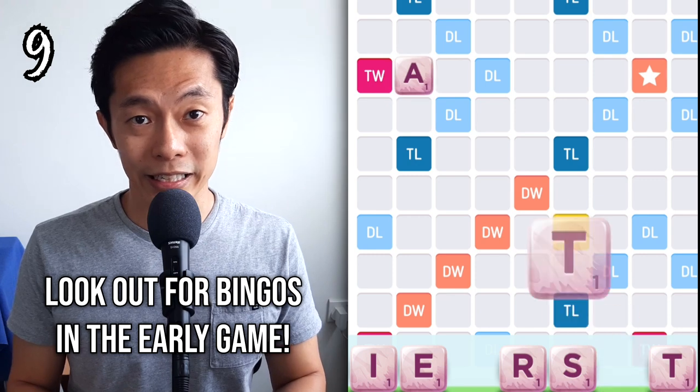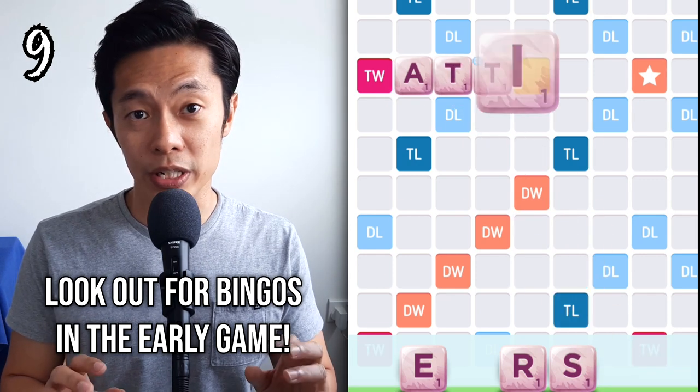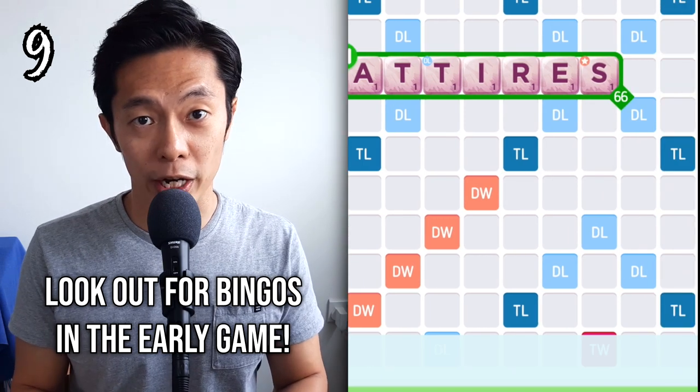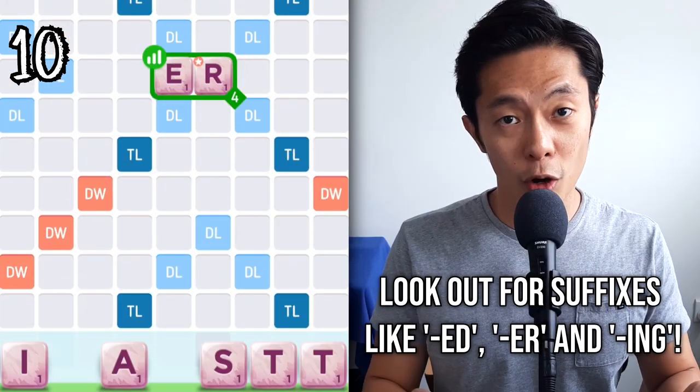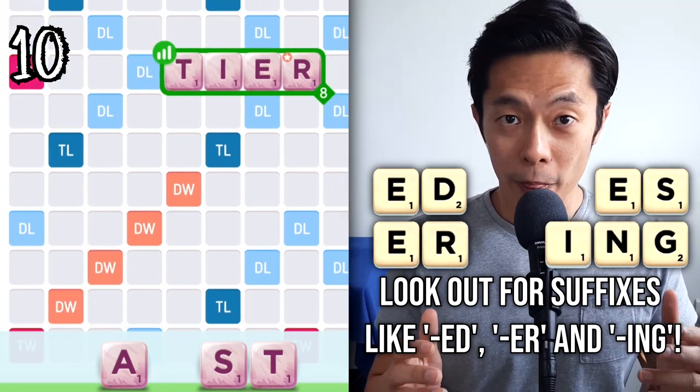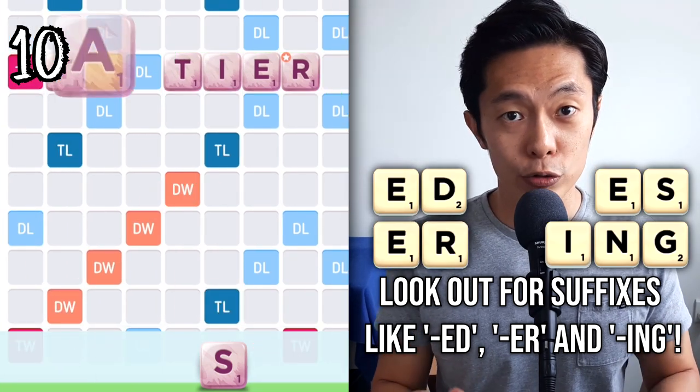Look hard for a bingo early in the game. While the play is still in its early exchanges, there's plenty of space and this represents your best chance to get a bingo. Look into your rack and see if you've got common suffixes of E-D, E-R, E-S, or I-N-G. This usually represents a very good chance of a bingo.